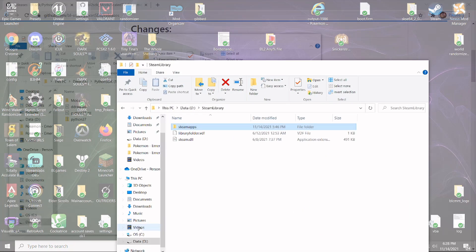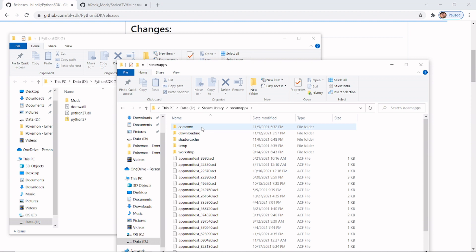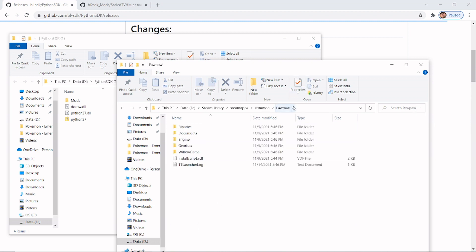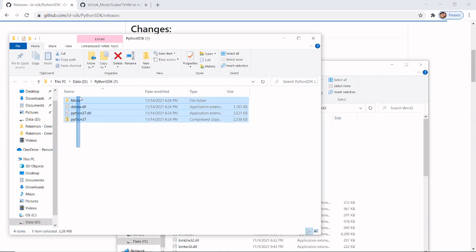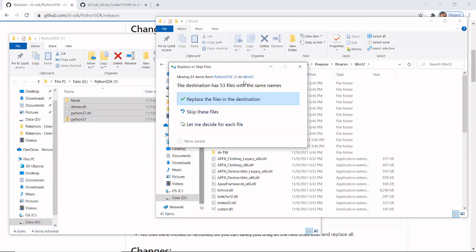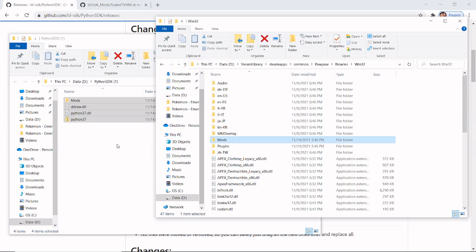Then go to your Steam library. Navigate to Steam Apps > Common > Wonderlands — that's what the game is called in your files. Go to Binaries > Win32, then highlight all the extracted files and copy them over. It may ask you to replace existing files; if you already have them installed, you can skip those.